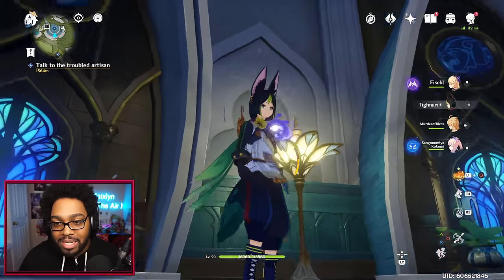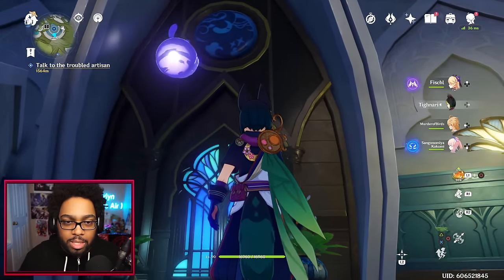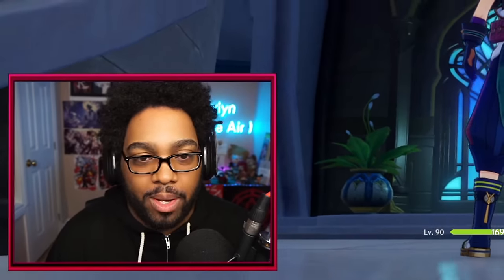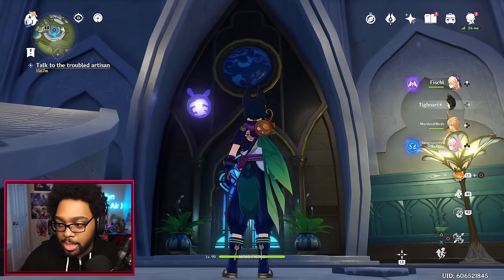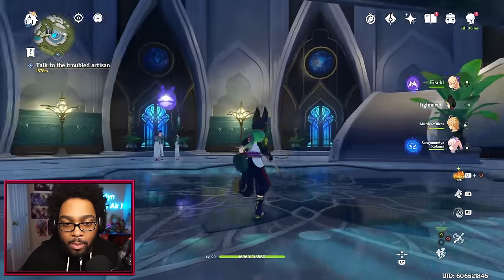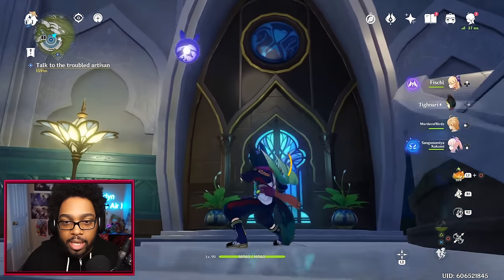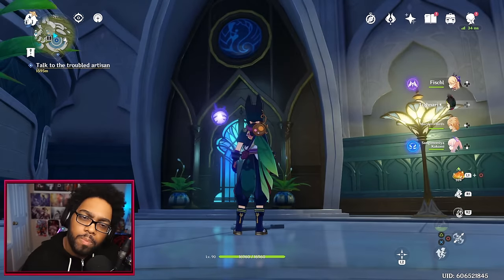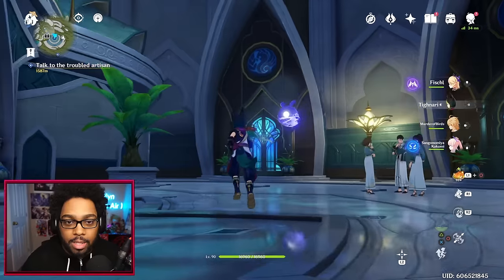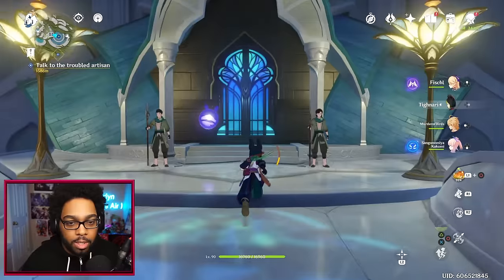These are all windows with different symbols on them — I wonder if this represents the six Darshan. This one has like a star — that might be the moon and stars constellation one. This one looks like a lion's head, maybe a peacock. That one looks like an hourglass, that one looks like a dragon or winged creature — like a griffin or an eagle. I'm pretty sure we'll find out more as time goes on. It's a really nice-looking place.